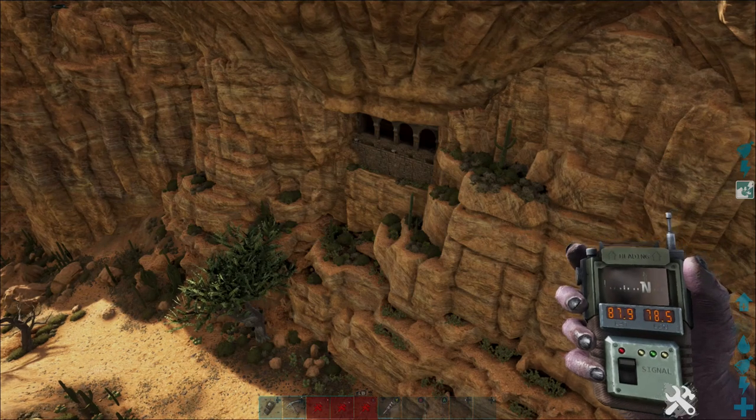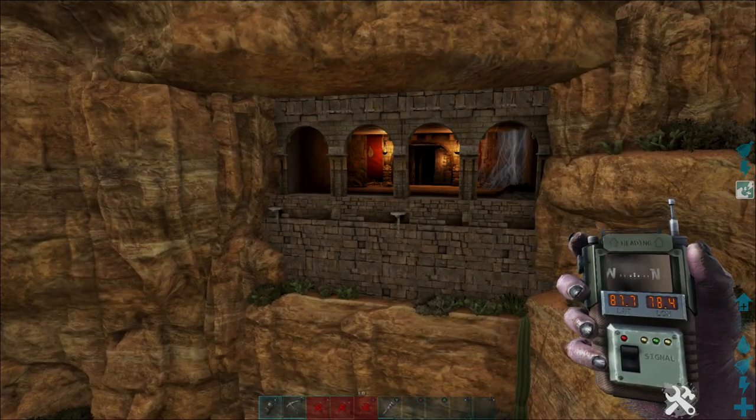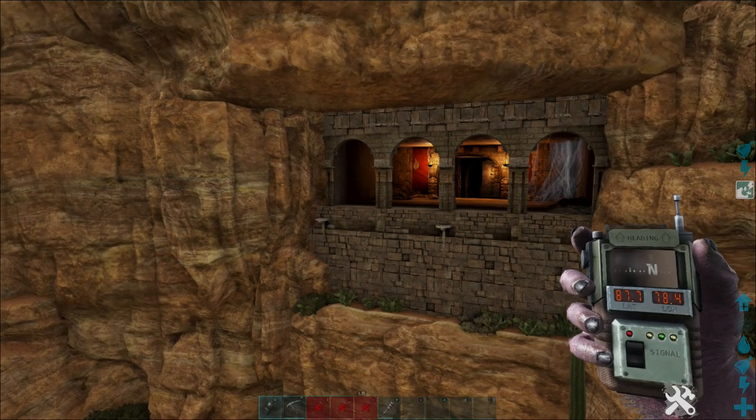There you can see the entrance, just hidden away in the actual wall. That's why it's so tough to see — I was scouting around for an hour looking for a cave entrance on the floor.